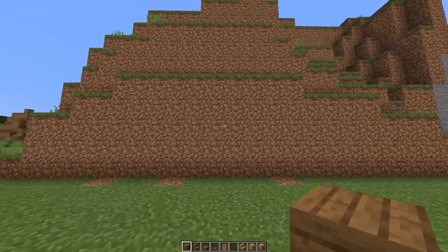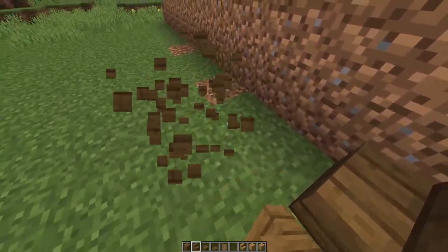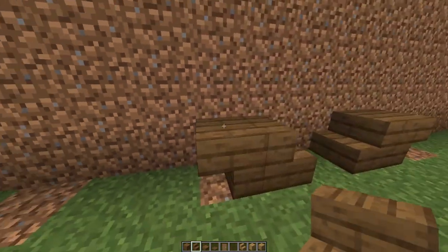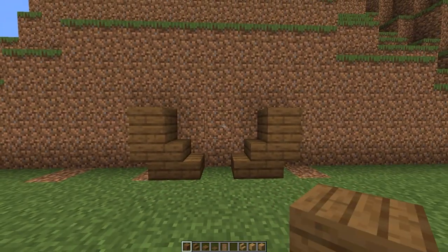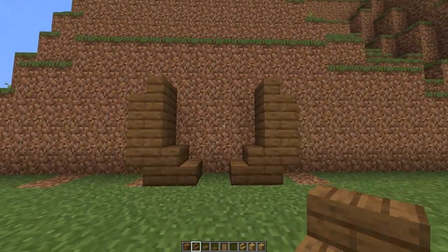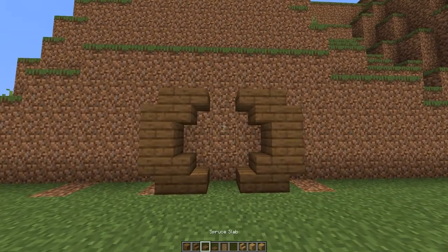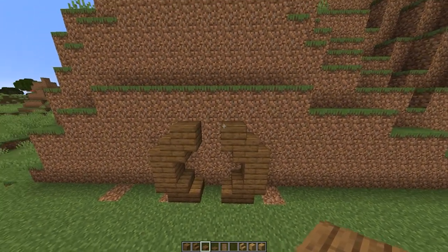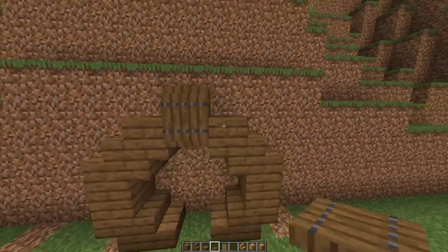Now let's get started. First, find a mountain and place two spruce stairs. Then add an upside-down stair behind both of them, add a full block on top, then add some normal spruce stairs, upside-down spruce stairs, some spruce slabs on the upside-down stairs, and a full block in the middle. You can decorate the full blocks with some trapdoors.